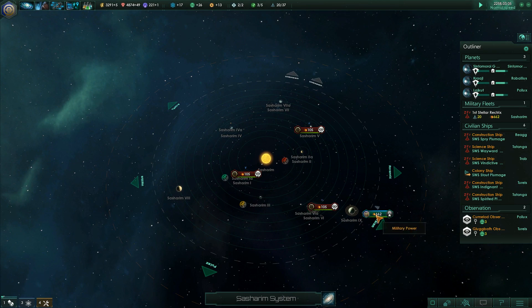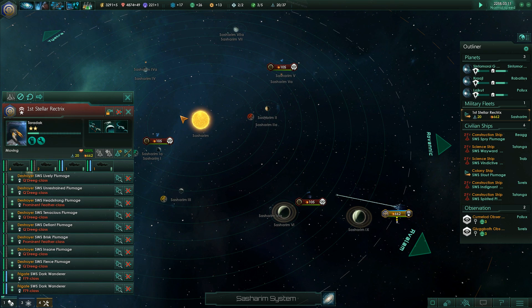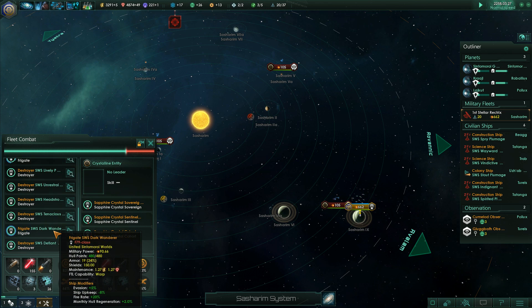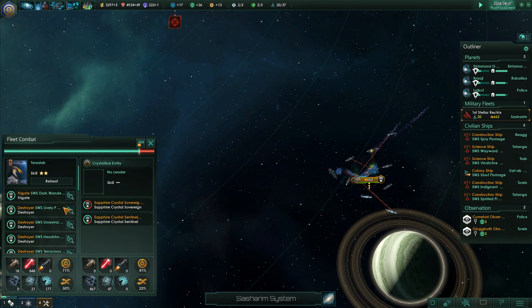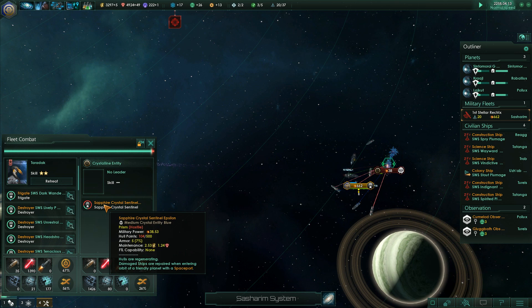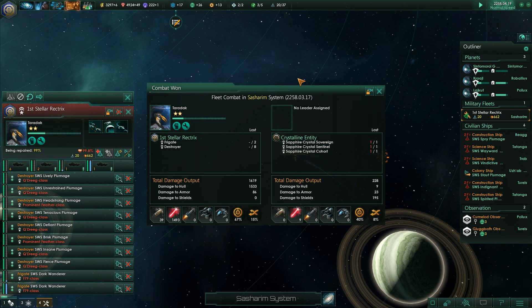We have Crystalline XTs. We should see a new combat screen after the combat resolves on this. Let's see how things go. One down - got to lose shields. Two down. Two down, three down. Let's see this. Fair enough.